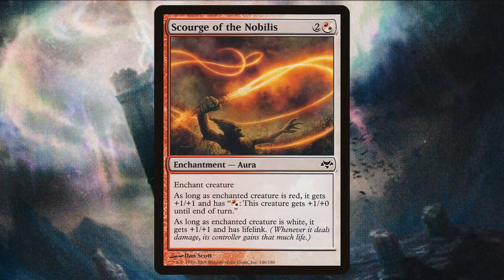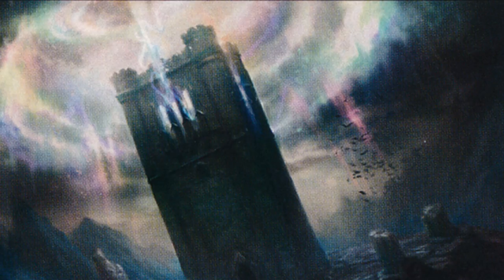Scourge of the Nobilis is a no-brainer. Attach it to Tajic and he gets both the bonuses since he is both a red and white creature. He gets +2/+2 and Lifelink, with the added ability of paying red or white hybrid mana to give himself another +1/+0 until end of turn.